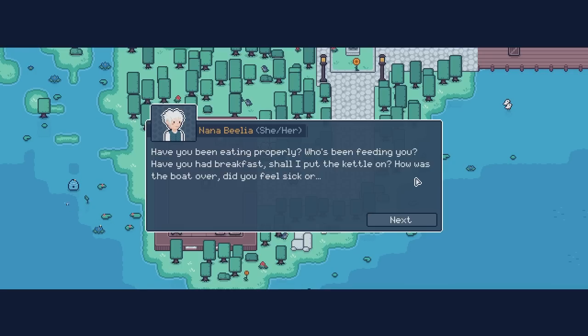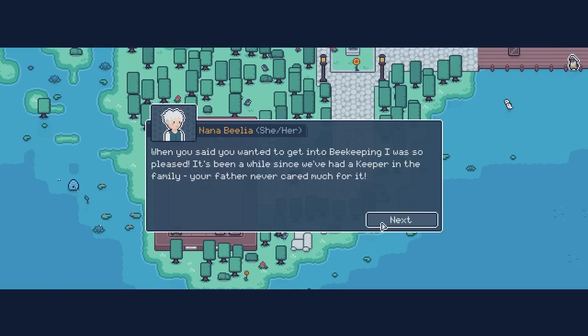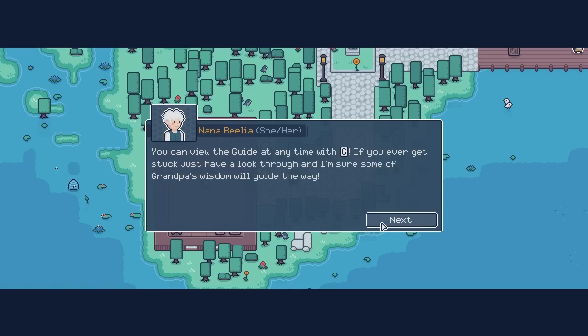Sorry — there's me getting carried away. It's just so good to see you again. I was so excited when I got your letter. When you said you wanted to get into beekeeping, I was so pleased — it's been a while since we've had a keeper in the family. Your father never cared much for it. I was looking through Grandpa's old things and found the guidebook he was writing. There seems to be quite a lot missing, so maybe you can fill in the rest — it would mean a lot to both of us. You can view the guide at any time with G.